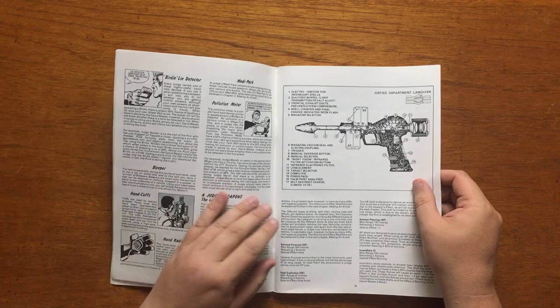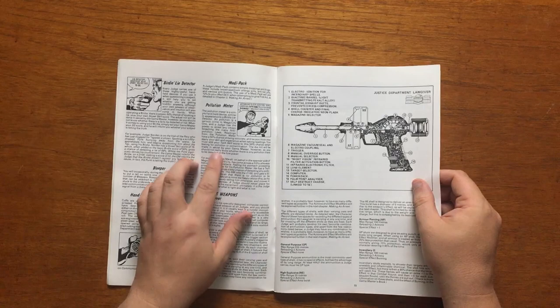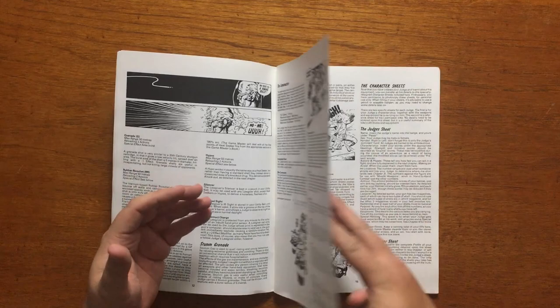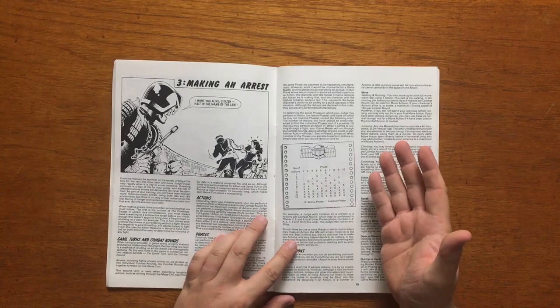All skill rolls are your stats, aside from strength, on d100. The Judge creation chapter continues with the equipment that all Judges have, including familiar things like the Birdie Lie Detector, the Lawmaster Bike and the famous Lawgiver Pistol. They also detail the different bullet types that Judges use on a day-to-day basis: things like Armour Piercing, High Explosive and Rubber Ricochet.